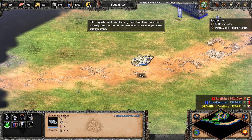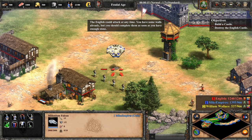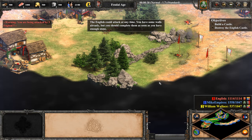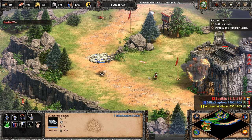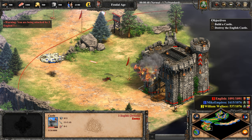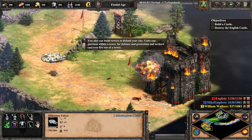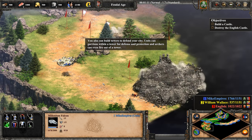The English could attack at any time. You have some walls already, but you should complete them as soon as you have enough stone. You can also build towers for defense. Units can garrison within a tower for defense and protection, and archers can even fire out of a tower.